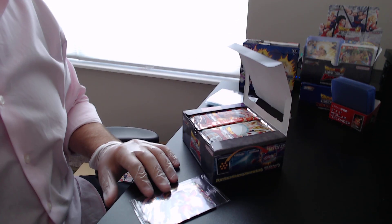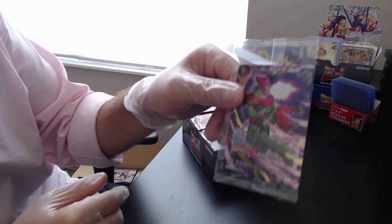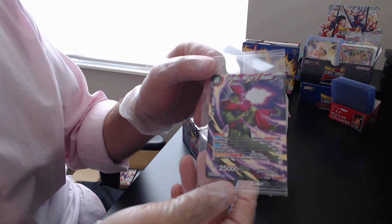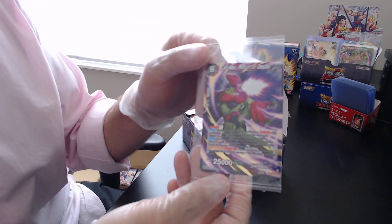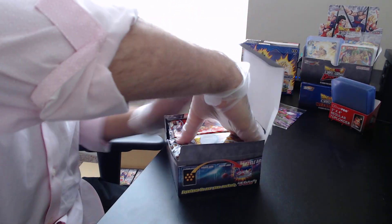For our box topper we've got a Cell Max. I'm trying to make sure we get rid of that glare a little bit — I know the blinds over here are pretty bright. I was hoping that might help with backlighting. We'll play around with that as we go, and right into it.